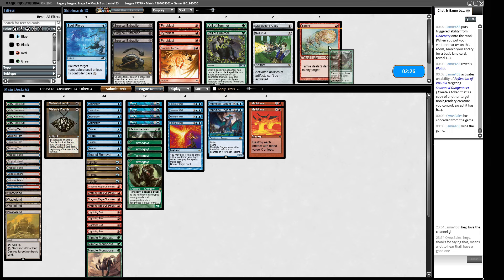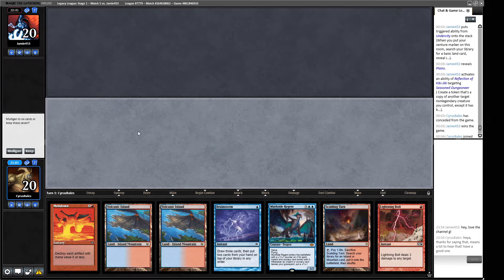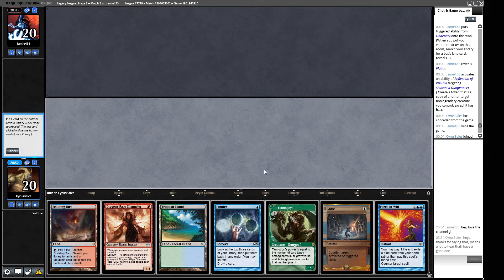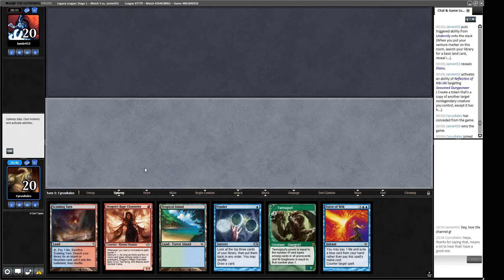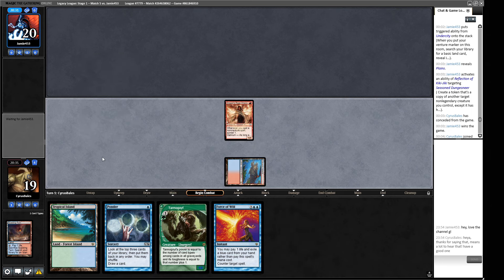Not really in love with this hand — we can do better. That is much better, we'll keep this. We'll get rid of the Stifle — or probably the Ponder since I'll end up pitching the Ponder anyway. A threat on turn one, a counter on turn one as well, then another threat that'll already be a two-three or greater. This makes the Initiative a little less scary since we have a chance of getting it back with the first creature.